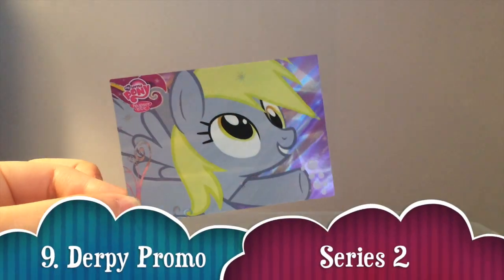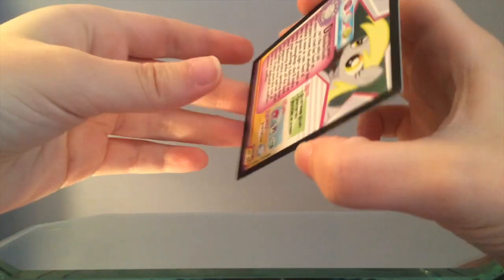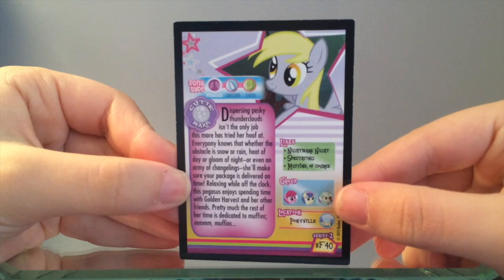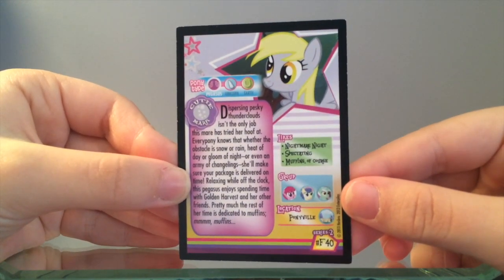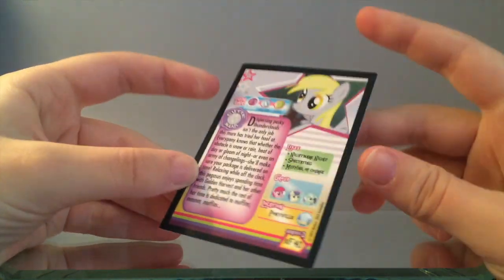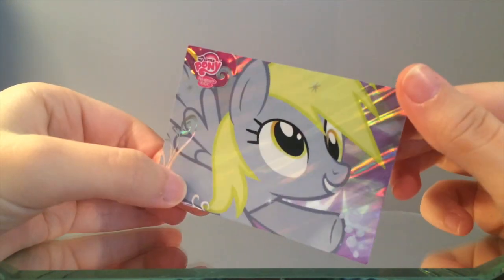Number 9: Series 2 Derby Promo. Released at Everfree Northwest in 2013, this was a free punch card that was offered at the convention, meaning as long as you had a badge to get into the convention, you could get the card for free. With Derby being so popular and not many people attending the convention, this card can be kinda hard to get a hold of.